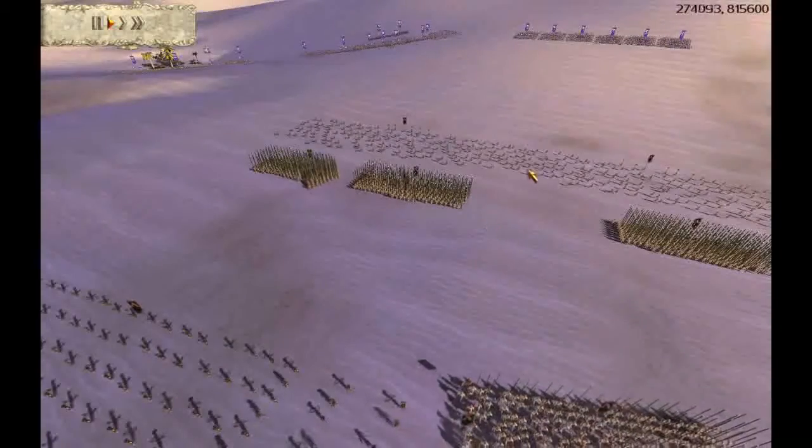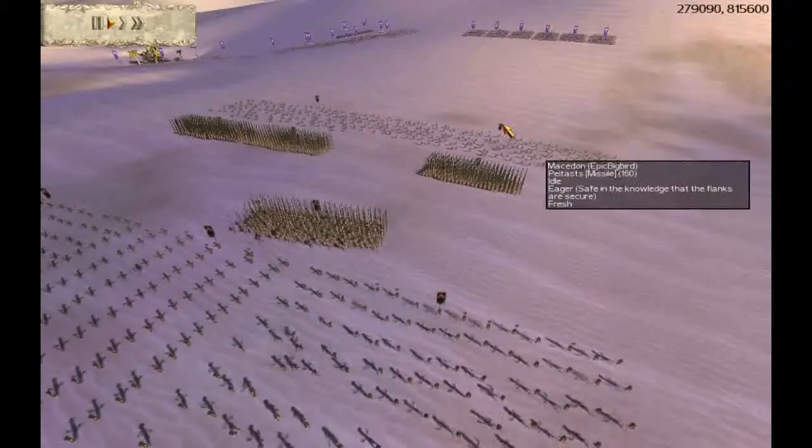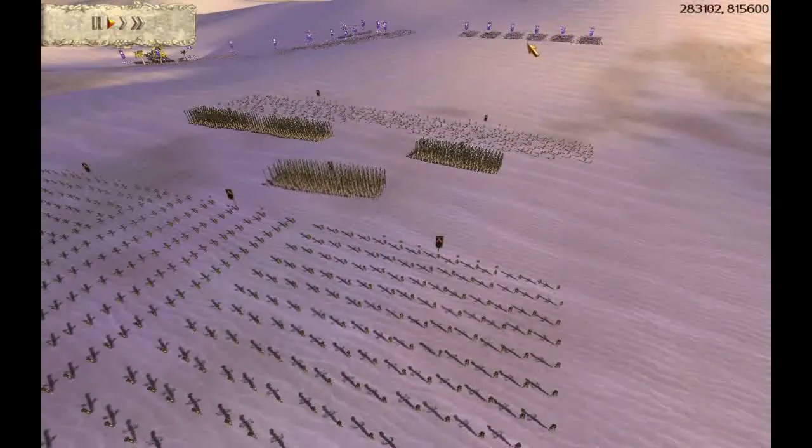The Peltasts were only meant to be meat shields, possibly help out with their Javelins, but for the most part they are here as meat shields to soak up these Urbans' Pila fire.